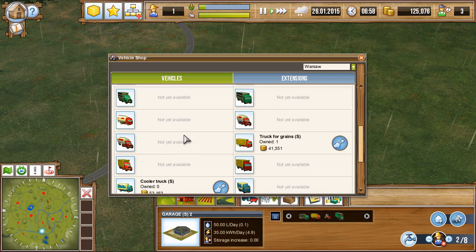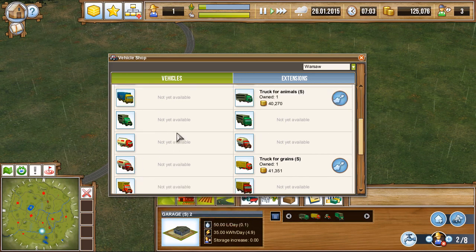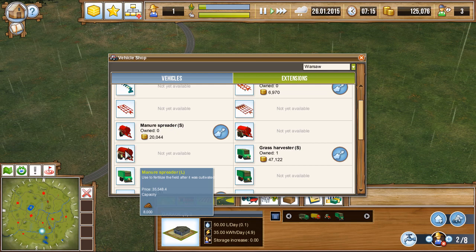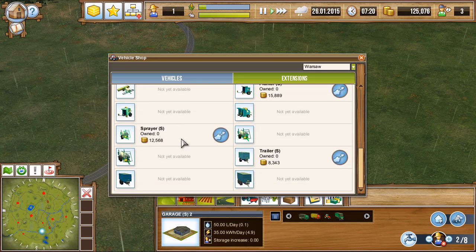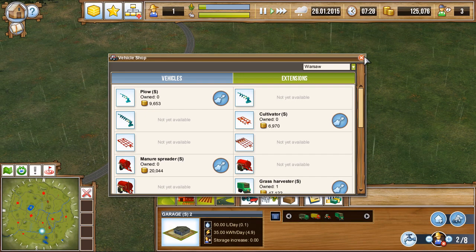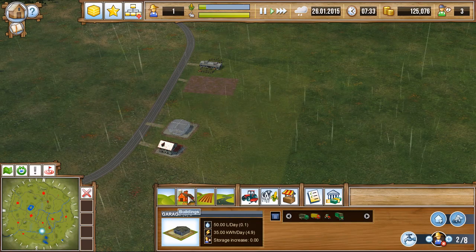It says truck for grains, truck for liquids. I'm thinking maybe we can't sell the manure. How about under extensions? Now I know these are manure spreaders. Doesn't look like there's a storage option. I don't know what happens if your barn just explodes because you now have too much poop or something.